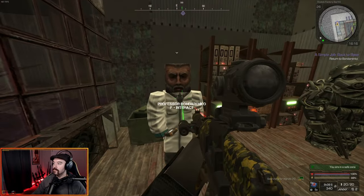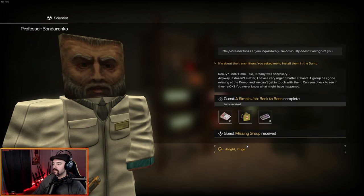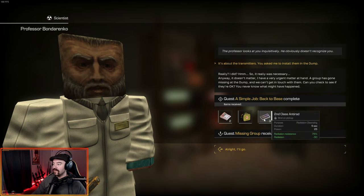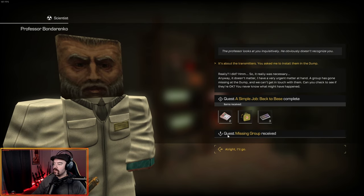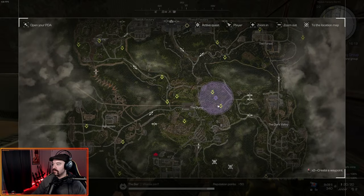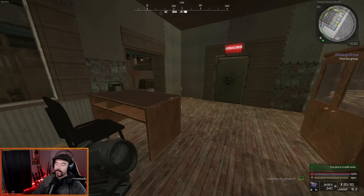We are back at Bondarenko. It's about the transmitters you asked me to install. That gives us 10,000 rubles, a big pouch of scientific first aid kits, and three second-class anti-rads. Now we get the quest 'Missing Group' — he wants us to find out what happened to the group, and that's back down at the dump.